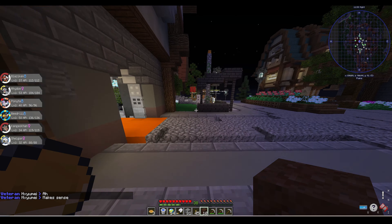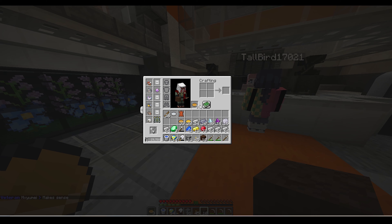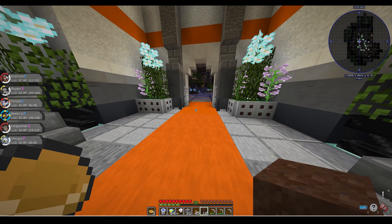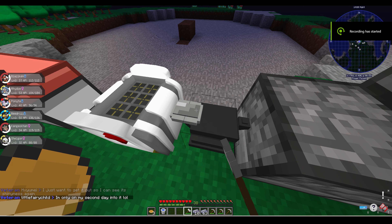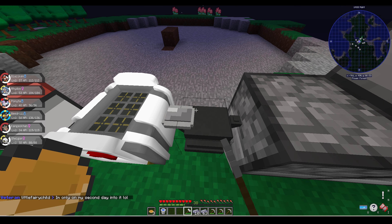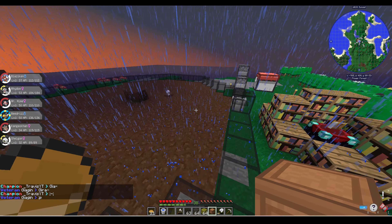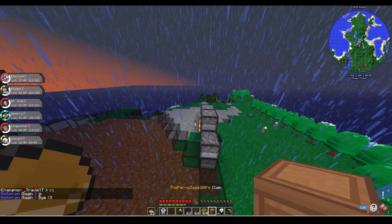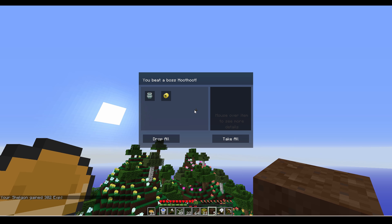Then I went to see Nurse Joy to cheer me up, but she was busy so I left and decided to come back later. After that, I went back to the farm and spent the entire night beating my hammer on the anvil. On day 32, I made big progress on the base — I had the entire foundation laid out. Then I beat a boss and got a relic item. I went to the shop and realized that relic items all sell for around 20,000.